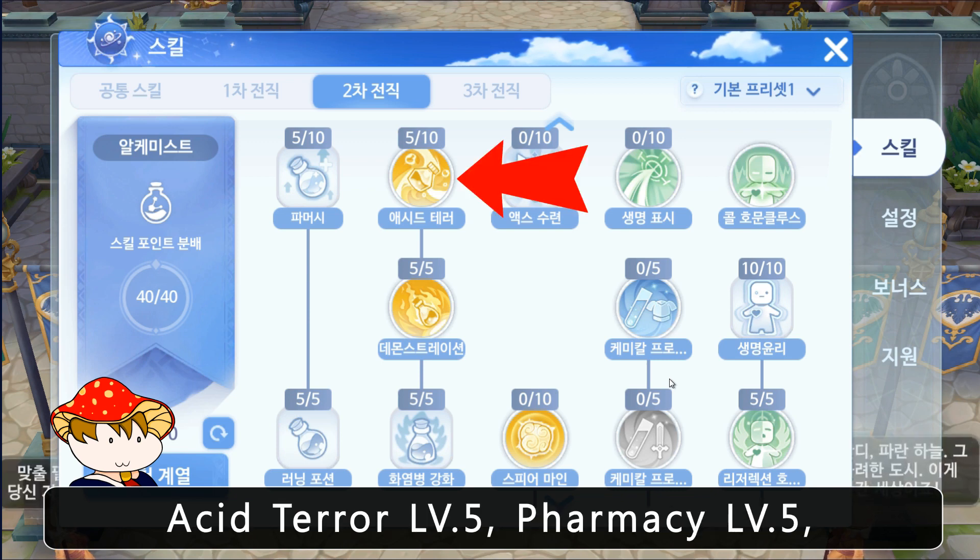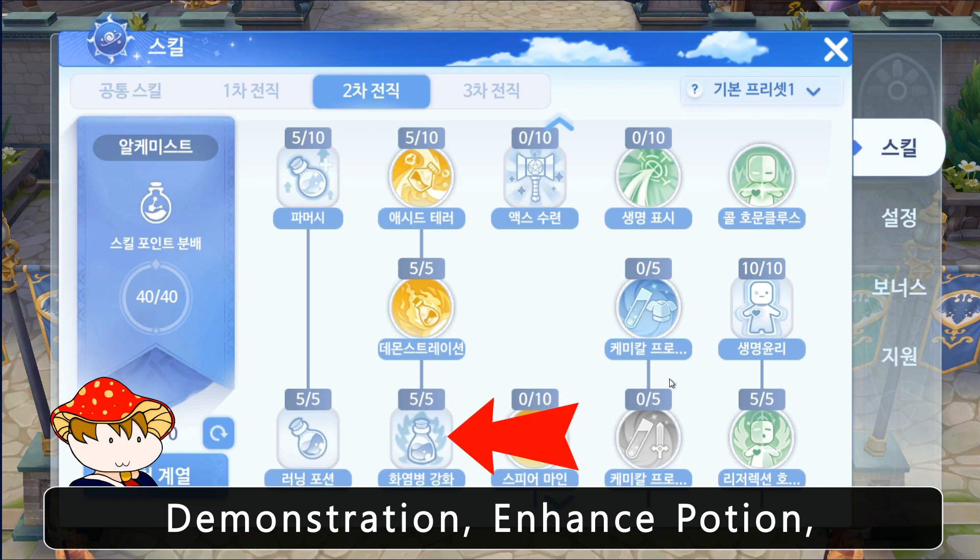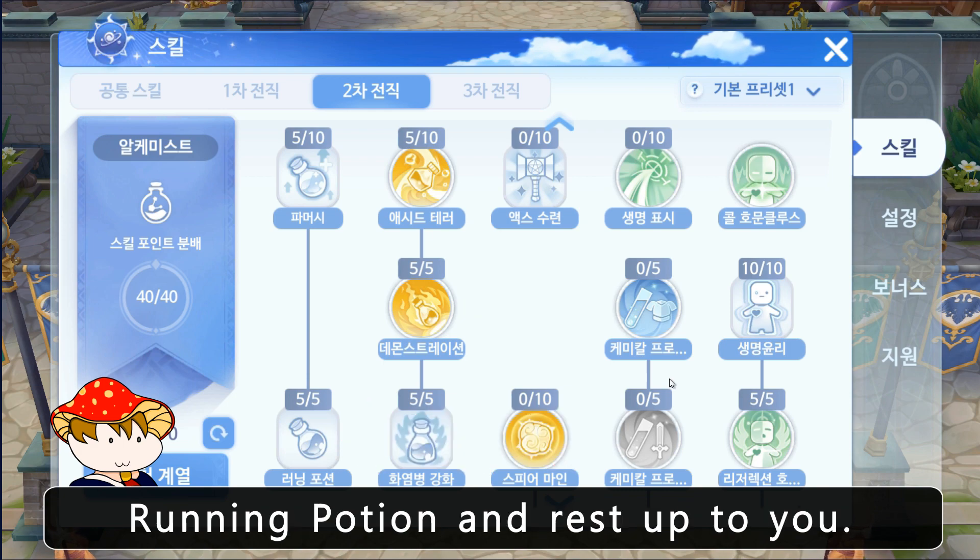For skills on Alchemist, I recommend Acid Terror level 5, Pharmacy level 5, Demonstration, Enhanced Potion, Potion Pitcher, and the rest is up to you.